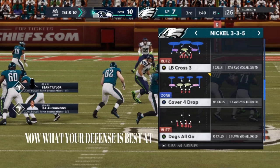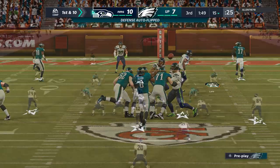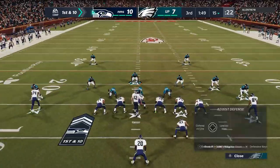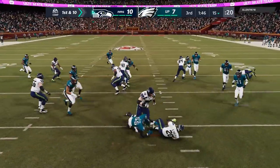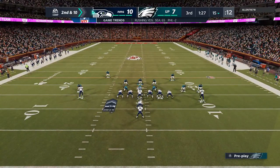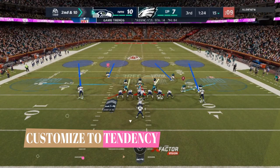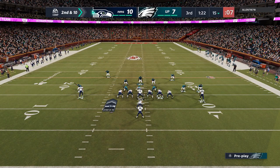Next defensive tip: know what your defense is best at. I know the cover 3 cloud is my best pass defense and the cover 4 drop is my best run defense. Since this game is close and his tendency is he's a run-first player — he's only up three — he probably wants to salt it away and keep the ball on the ground. We're going to customize for that tendency. We're going to hit him with a hard flat, which is the next-level setup to make this an even better run defense.